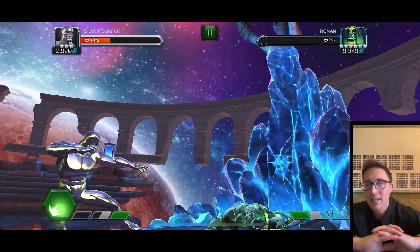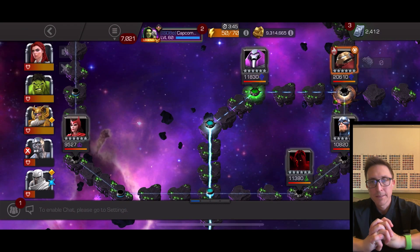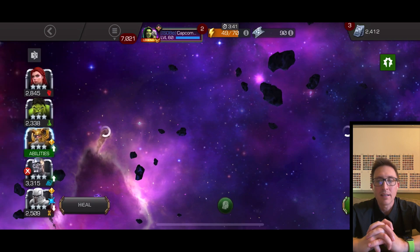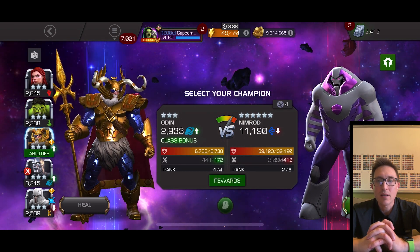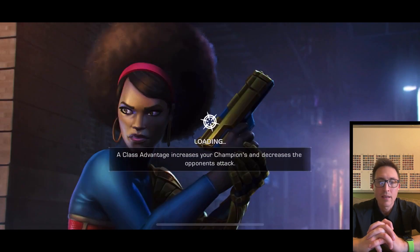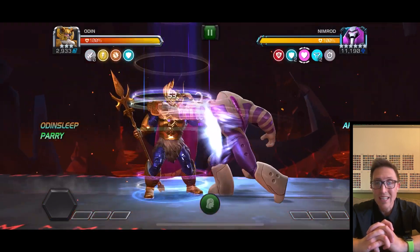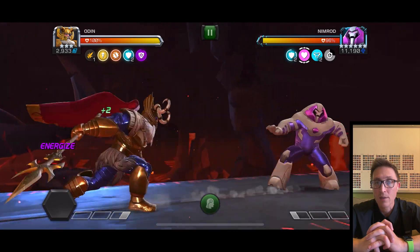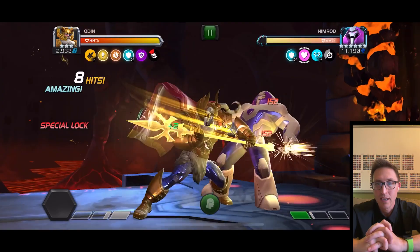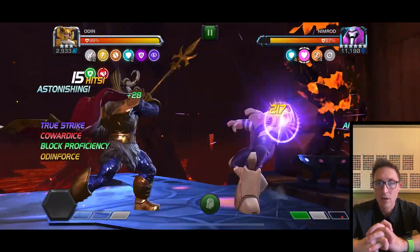How can you not like this guy? He runs through champs. He's got the ability to essentially absorb cold snap, incinerate, and shock — they count as unique buffs for his abilities. It essentially acts as a buff and allows him to dish out more damage, plus it heals him if he has them.